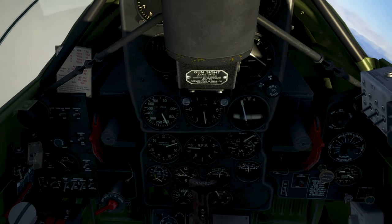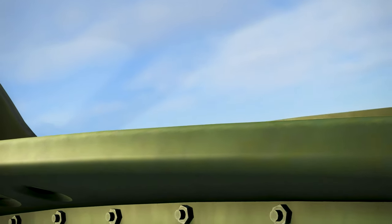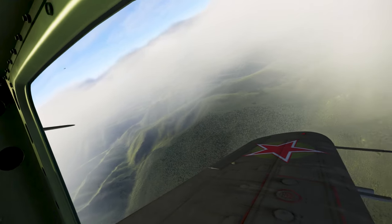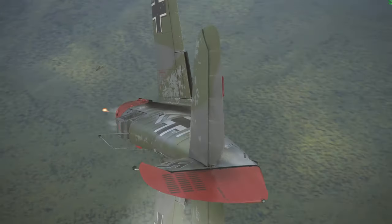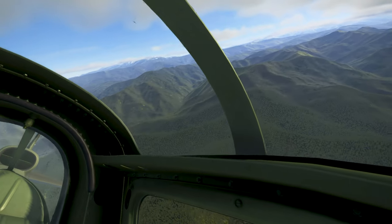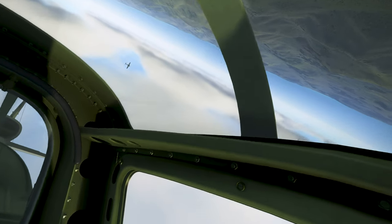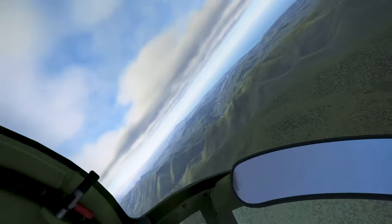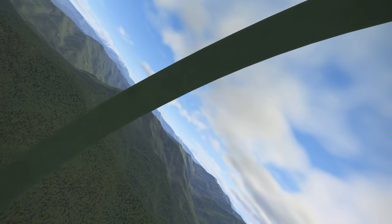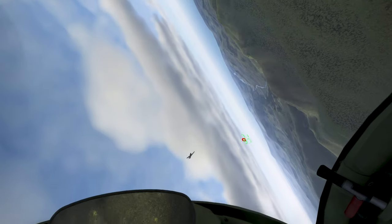Let's back off on the throttle a little bit. I want to stay about 200 miles an hour going into this. Alright, here he comes. Alright, he's shooting at me. Try this again. Get a little bit of a roll, let him pull away just a bit. And then we'll stay nice and fast. He's going to cross right here. I couldn't get a shot on him.